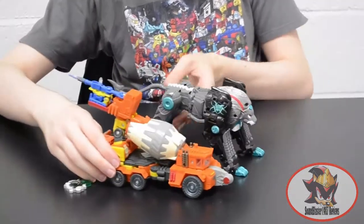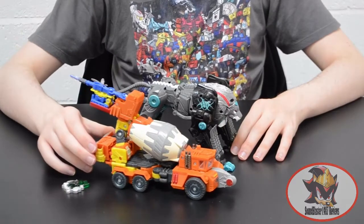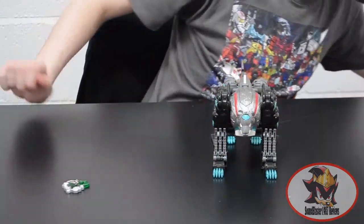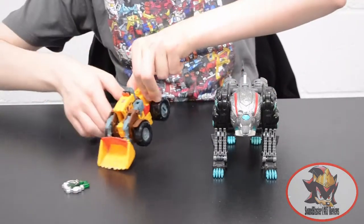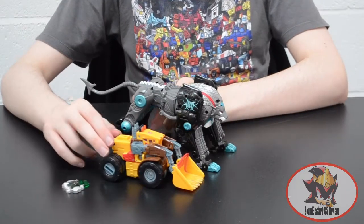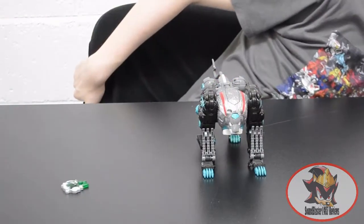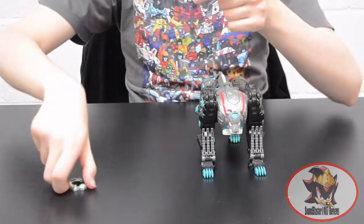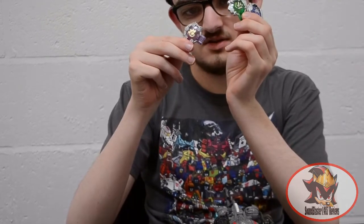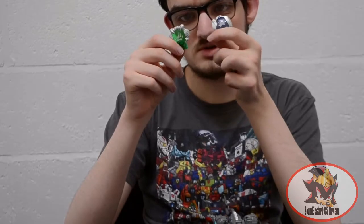His mini-con partner is Strip Mine from the Giant Planet. Here is the Deluxe class Guard Shell aka Landmine from my last review, and here's a comparison of the three figures: Giant Planet or Gigantion for Quick Mix, Jungle Planet or Animatros for Dark Liger Jack, and Earth or Gaia for Landmine.